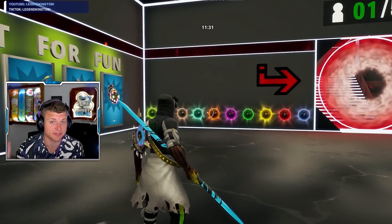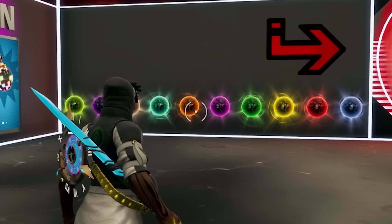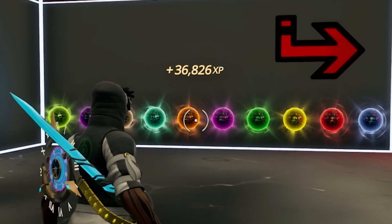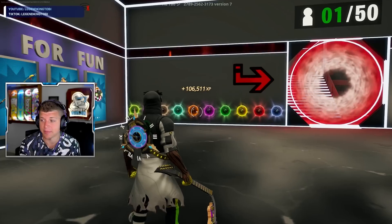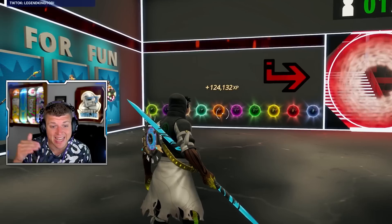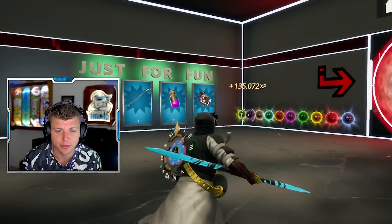You'll then see the timer begin, and you'll get yourself tons of XP. Wait until that timer is finished — wait all the way down until it says zero. Then you essentially chill here and wait, and you can even emote to gain a crazy amount of free XP. If you guys stay in this map, the more playtime, the more XP you'll be granted.